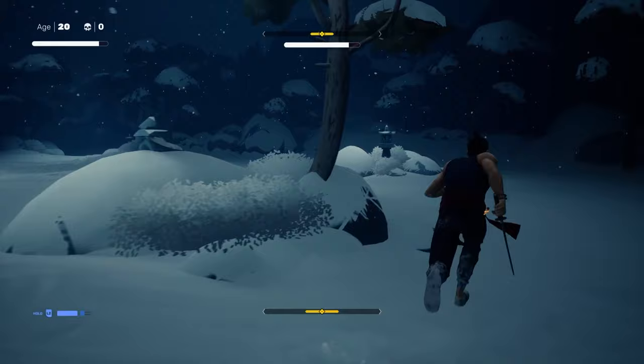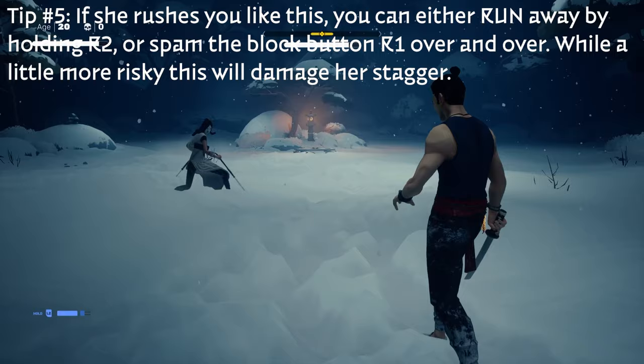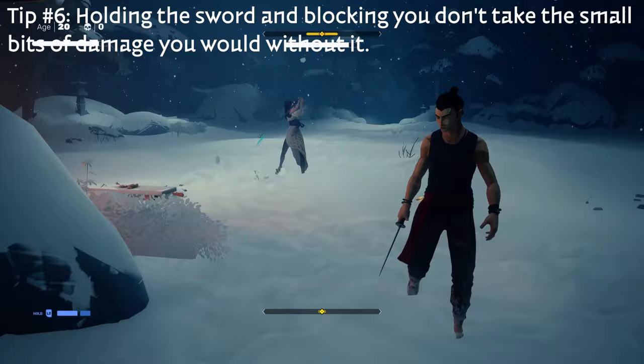If she rushes at you, you can either run away by holding R2 or you can spam the block button — you can actually block each one, parrying it sometimes, which will do more stagger damage. When you are running away, be careful because it is a circle arena and the little rocks in the middle can really get you stuck, especially when you're not seeing them behind you. Keep the camera moving so you can always make sure you're not going to get stuck somewhere.